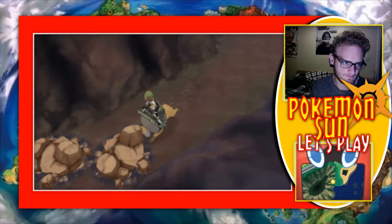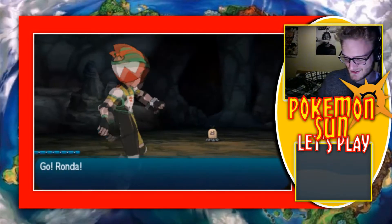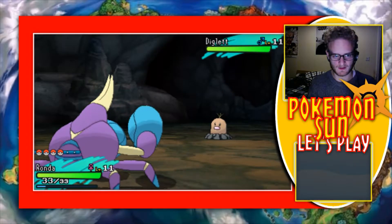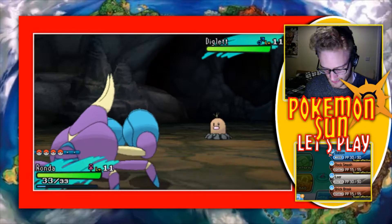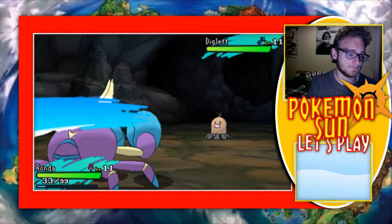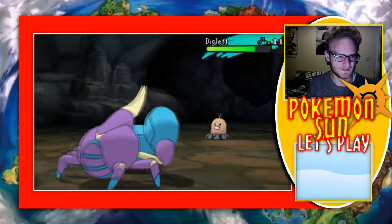We need to get Tauros back again. We found it — is it a Rockruff? Please be a Rockruff. It's an Alolan Diglett. Interesting. Like I said, I don't think we're going to catch this thing now. If we're not going to put it on the team straight away, there's no real point catching it. We have Hypercutter as well. Get out of here. Crabrawler is going to be so good — it's going to be such a good member of the team.